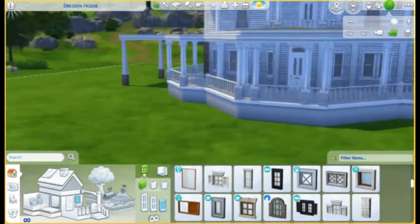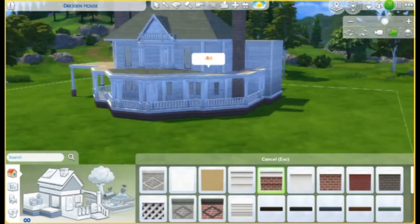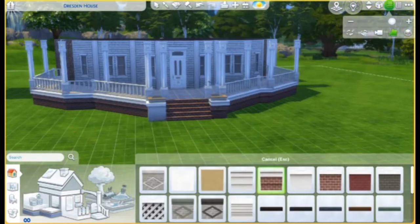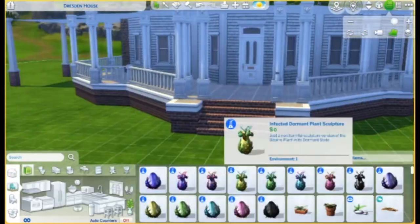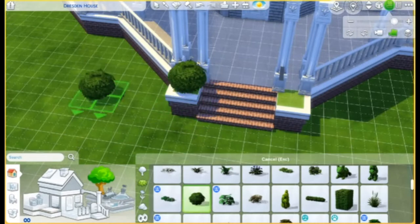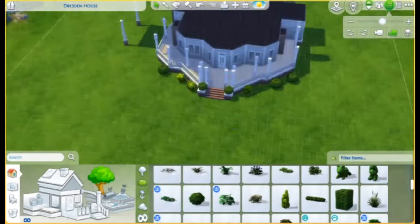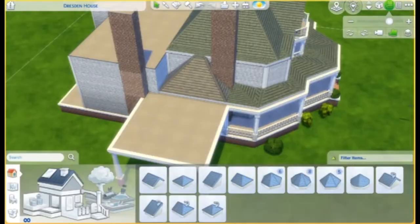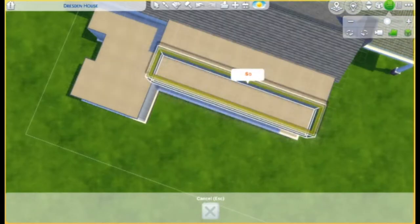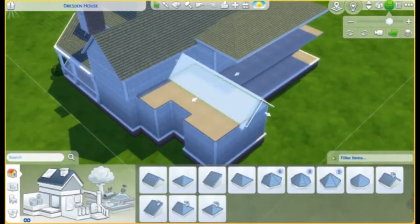It is lovely, it is beautiful, stunning. And as always, I recreated the outside, but the inside I took some creative liberties — so the inside is all me. There's nothing to do with how the house is on the inside. But the outside, I wanted to make it resemble as closely as possible to the real thing.